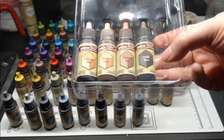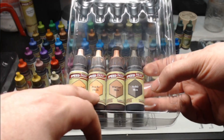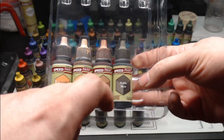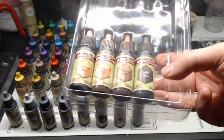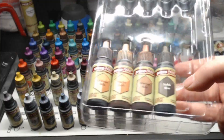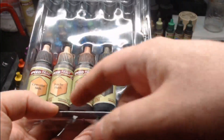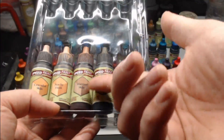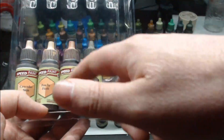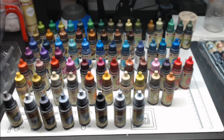Speaking of which, the four skin tones you get: Crusader Skin and Peachy Flesh, which are pretty close, then Warrior Skin and Noble Skin. I think we should have more shades than just basically two — like Black Dude and Other. I think we should definitely have more than just four skin tones, but whatever.